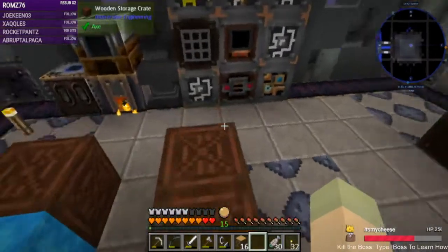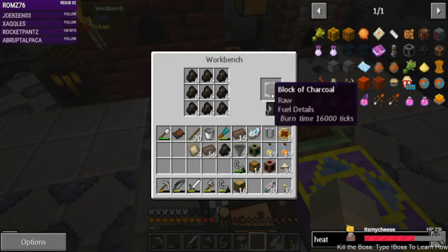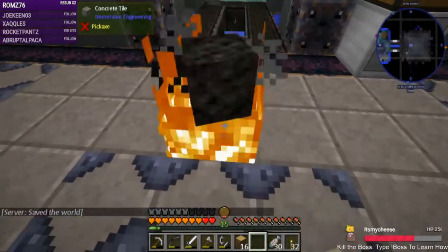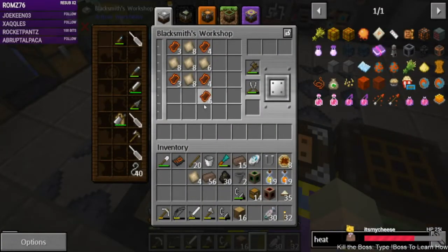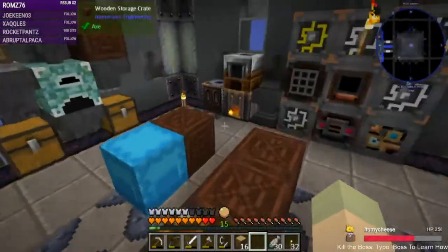We need more charcoal. There's five magma shards — we need two more sets. One, two — all right, the rest of this can go to making more charcoal.